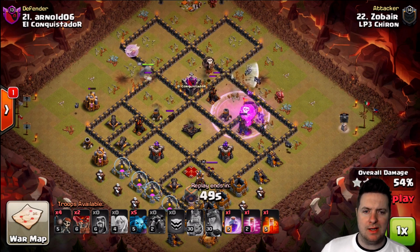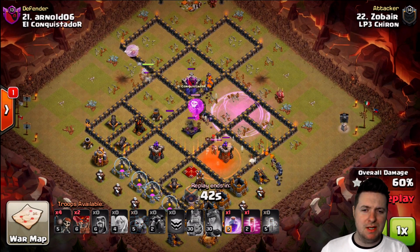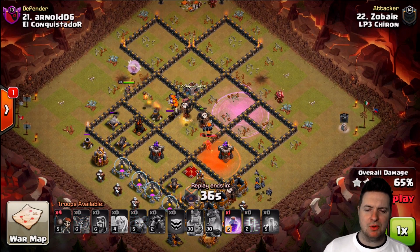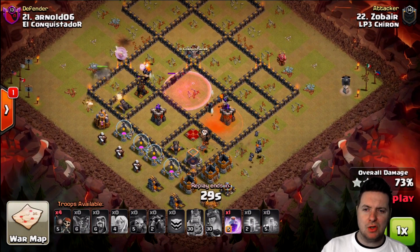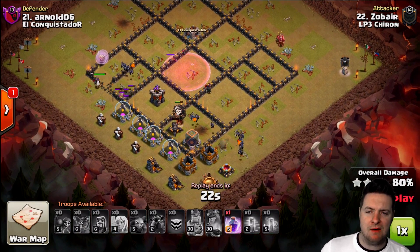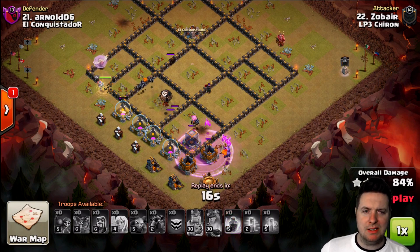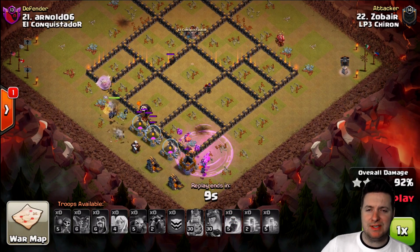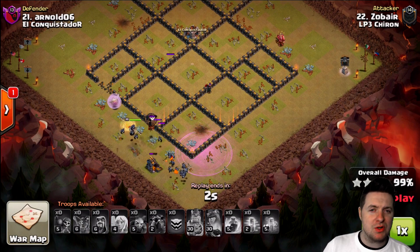The air defenses are focused on the tank — the hounds have popped, along with the loons, so they did not really focus on the minions. We have a bunch of those left. Now that left air defense is going to cause a little problem trying to take out the minions and the pups, but there are so many of them that they rip through that last air defense and take it out. Meanwhile the queen has been popped and is down. Minions and hounds took care of her. His queen is still going nuts with that last rage ability pushing through the storages, and that's all she wrote.